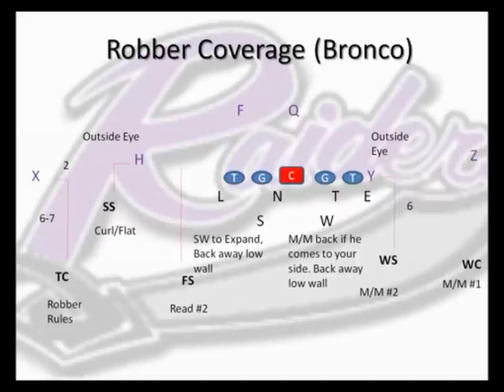In robber coverage, based on the formation, we would check the coverage to the away side. Ice is our base two-back pro formation check with a six-by-one alignment of the weak safety. Sky would be the check to a nub tight end on the back side where the weak safety takes a width alignment. Bronco would be the check versus a one-back set where we had a tight end and flanker to the away side. We would call the passing strength to our left where the X and H are located — the two skilled receivers — and the away side would be to our right.